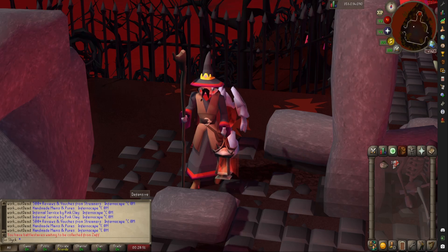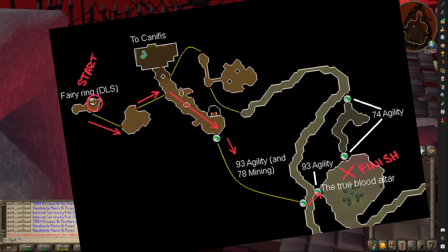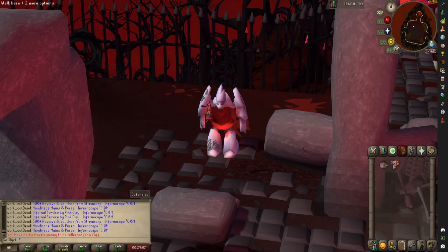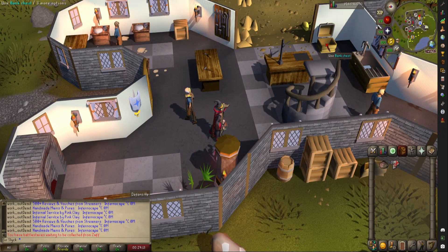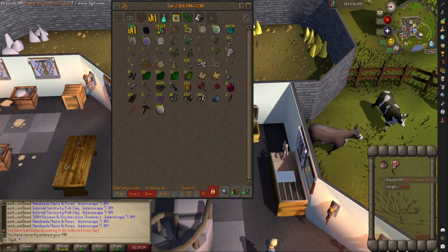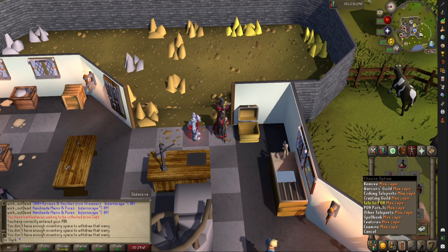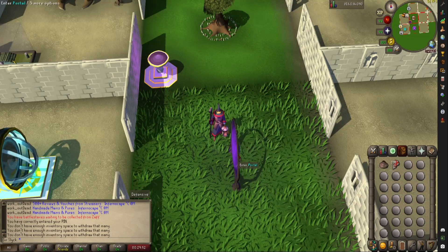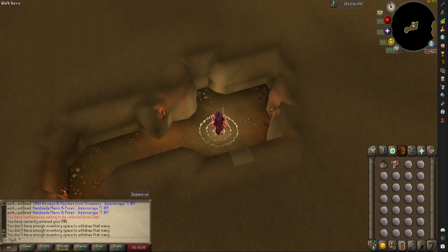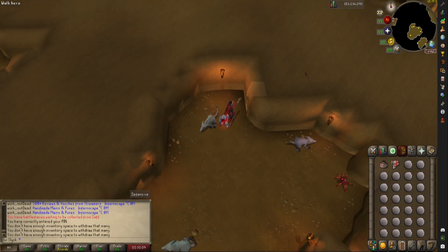I will now show you the best way to run through the underground tunnel to get to the blood altar. I have marked the way on a map here — please feel free to pause the video and study it if you need to. I'll start by teleporting into the crafting guild to bank, then teleport into my house, use a fairy ring teleport code DLS into the underground area in Mauritania, and then there are a few tunnels you have to go through.